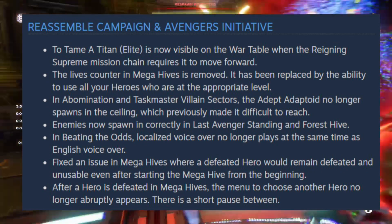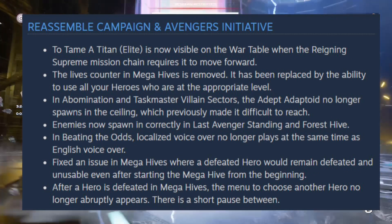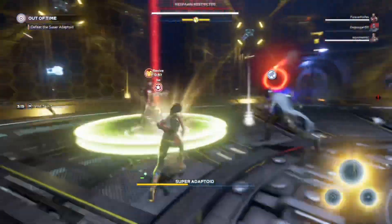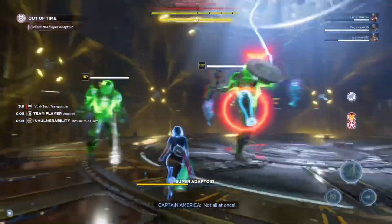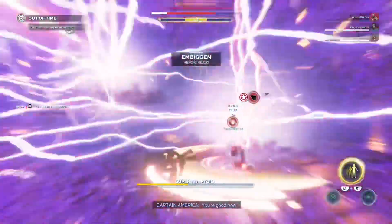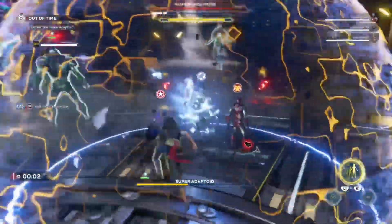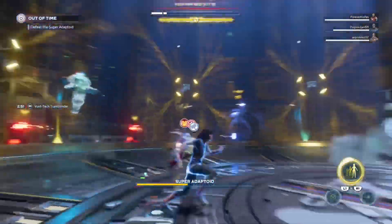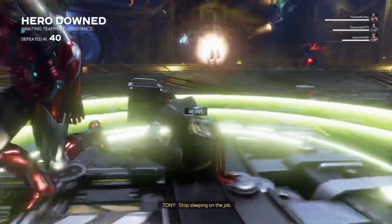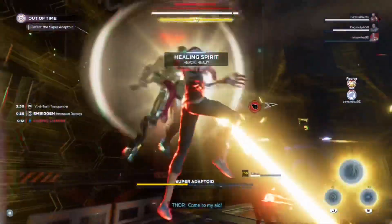After a hero is defeated in Mega Hives, the menu to choose another hero no longer abruptly appears - there is now a short pause between. In multiplayer and matchmaking fixes: in 'Beating the Odds' during multiplayer, the audio no longer drops during the cinematic right after defeating Monica. For arts and animation: Captain America's Marvel Studios Avengers Endgame outfit shield is now oriented correctly on his back so the star faces upwards. Roy no longer appears in the customizable Harm Room - hashtag justice for Roy! When Hulk performs the 'This Is Child's Play' takedown, the enemy now flies in the correct direction.